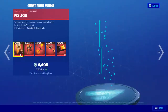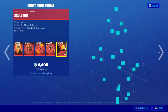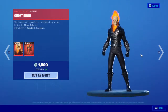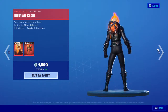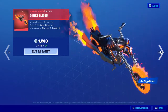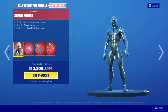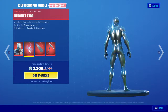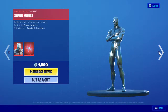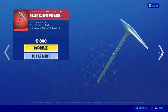We still have the Ghost Rider bundle — the awesome Ghost Rider skin, backbling, pickaxe, glider, and wrap — I think it was like 2600 instead of 4400, or you can buy only the skin and backbling for 1500, pickaxe for 1200, glider for 1200 which is worth it, and 500 for the wrap. We also have the Silver Surfer bundle — silver skin, backbling, glider, and pickaxe — for 1200, or you can buy only the skin for 1500, the glider for 800, and the pickaxe for 800.